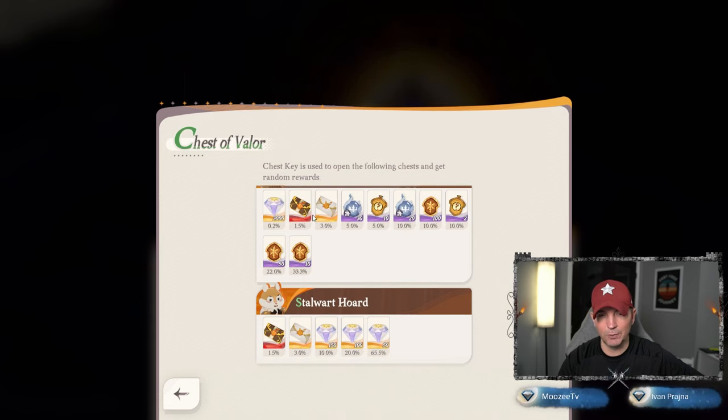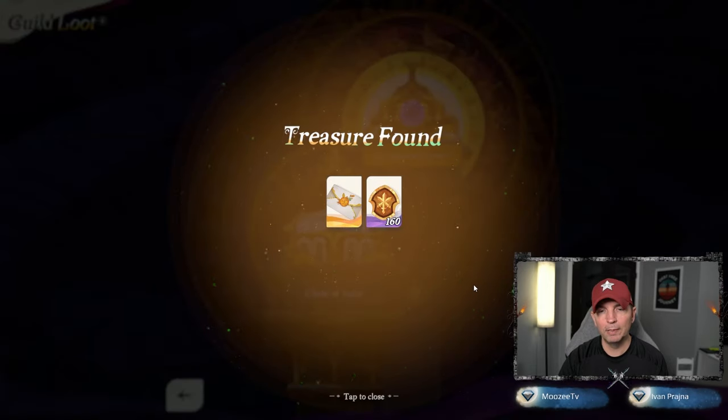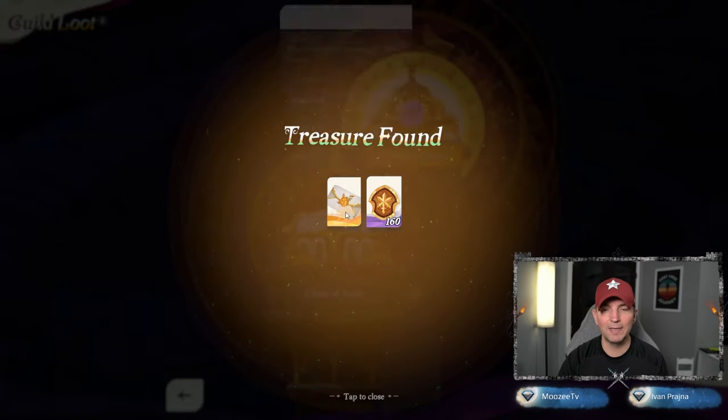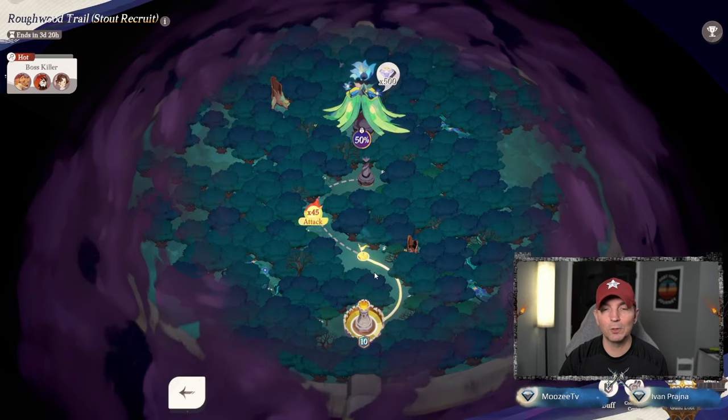Even though the summons are pretty good, here you have a chance at 3,000 diamonds. Let's do the adventure chest. We got four keys — boom, treasure found! We got 160 of these and an invitation letter. As we accumulate those keys we're going to go ahead and use them.